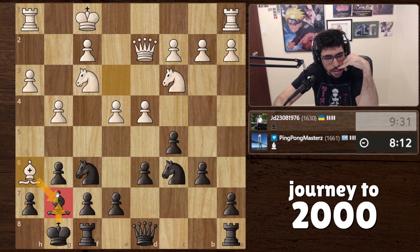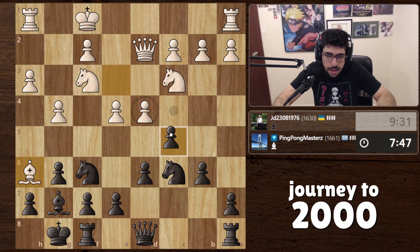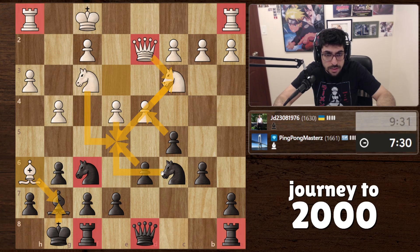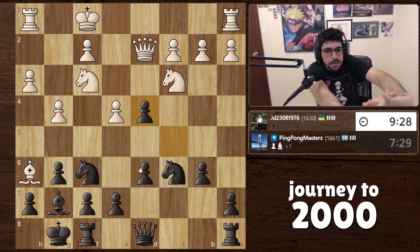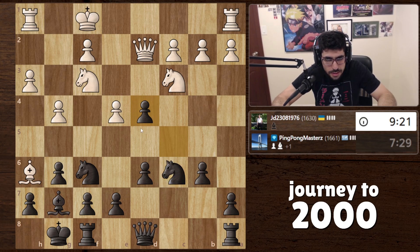If he takes we just take back. I didn't see this — it's a very typical idea I should have seen. Now we can take, he can take. Let's see: takes, takes, takes, threatening to take the queen so he has to take. Takes, takes, takes, takes — we're left with knight, rook, and queen. He's left with queen and two rooks. Did I calculate that right? He might just take with the knight right away, but then I think we can take with our knight.